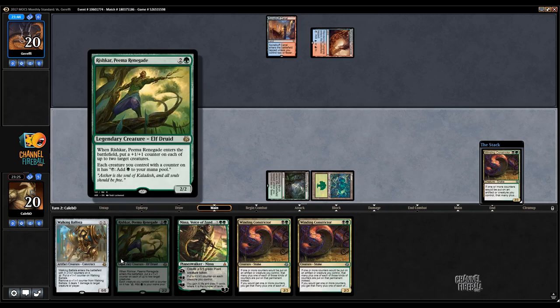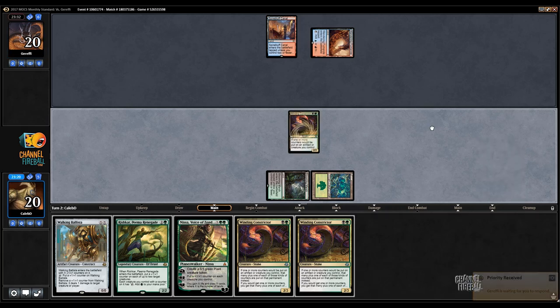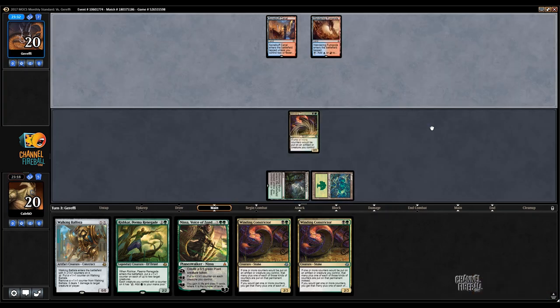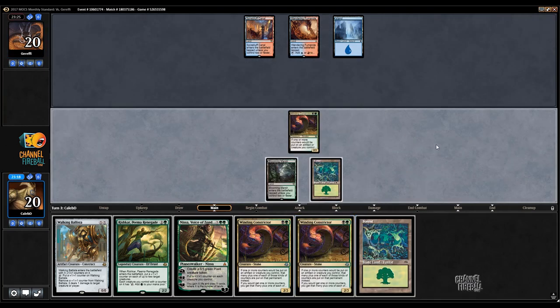If we got to untap with Snake and hit the third land for Rishkar here, untap, Nissa — man, if they were on Marvel we would be able to race some things. I don't think that's what this is. I really love the art on Winding Constrictor. I don't think I've ever gotten over that. The card looks gorgeous.